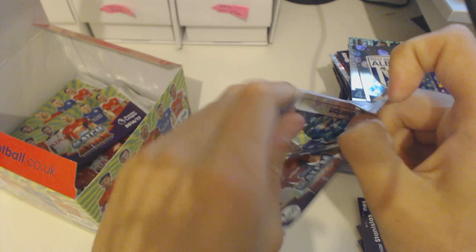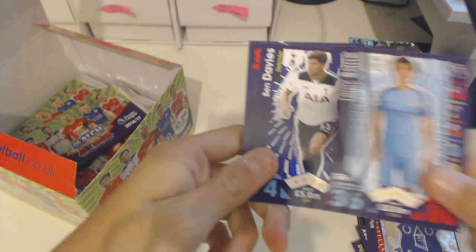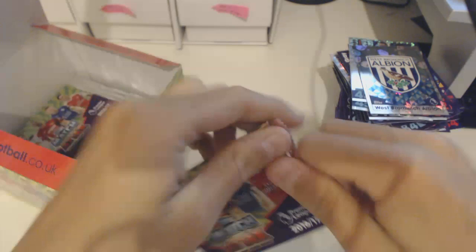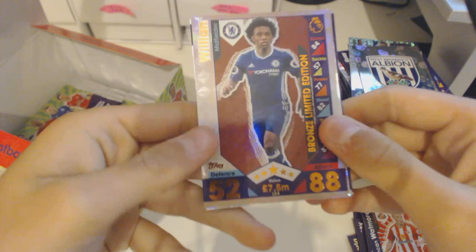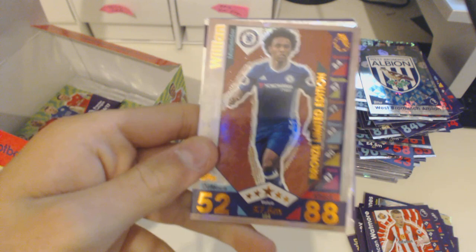Not doing too badly. Shaqiri — still the limited edition. Everton badge. Also Leroy Sané — signing from Schalke, I believe. Davies, Winston Reed, Jack Butland, Dan Phillips, Downing. Oh nice — another rare limited edition! Bronze Limited Edition Willian. I got his Silver Limited Edition from the swap box but you can't get this limited edition anywhere else. So we've got a nice Bronze Limited Edition Willian right here.